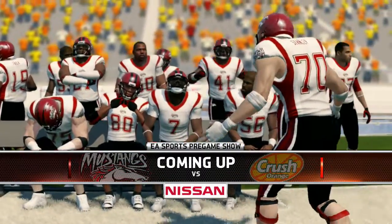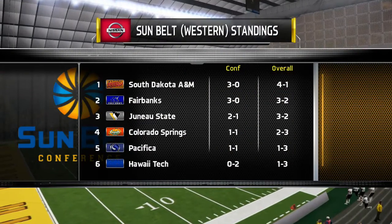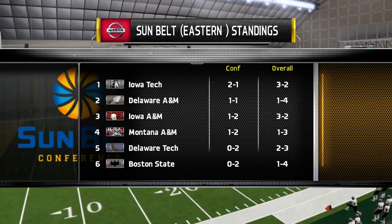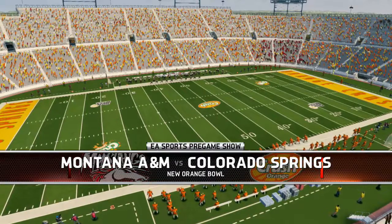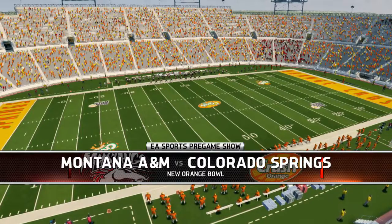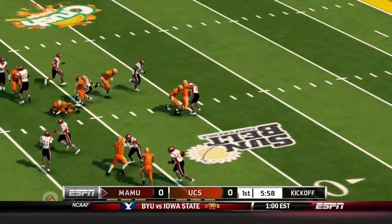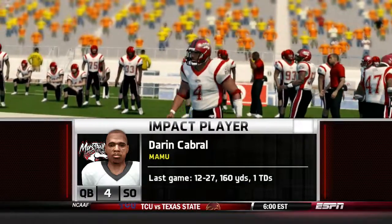Welcome to Orange Crush country in Colorado Springs. They're the number four team on the west side of D2, and Montana A&M is the fourth team on the east side of D2. Starting off with the kickoff, here come the Mustangs galloping up — I can't even say galloping, I won't even try.